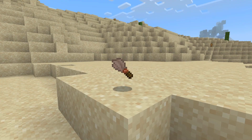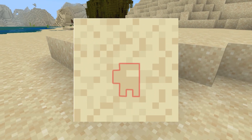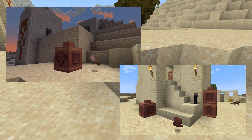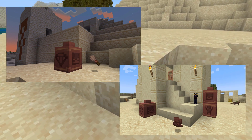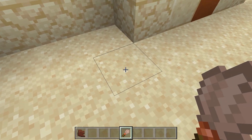Mojang has also announced a brand new item, the brush, as well as a new block, Suspicious Sand — or as I like to call it, Among Us Sand. You'll be able to find the Suspicious Sand around desert temples and desert villages, as shown in the teaser photos Mojang released. Now this hasn't been confirmed, but we can assume that you can use the brush to dig through the sand to uncover ceramic shards.